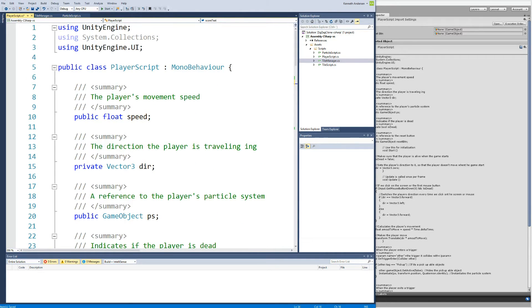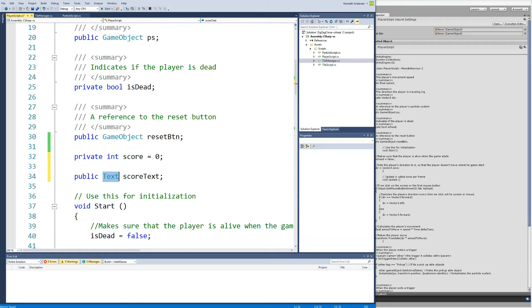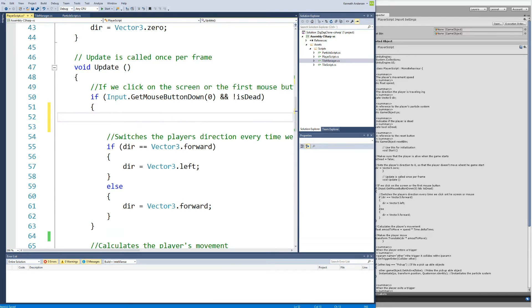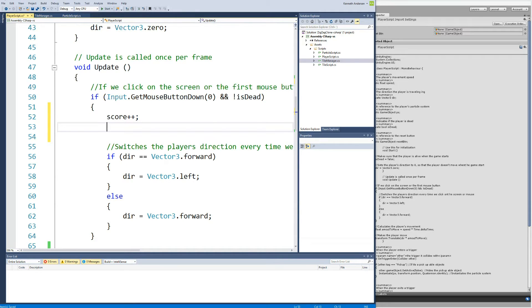If you can't access the Text class, go to the top of your script and add 'using UnityEngine.UI'. Now we have our score and scoreText variables. In the input section, whenever we click the mouse button we increase score with score++, then set scoreText.text = score.ToString() so the score display updates in the game.